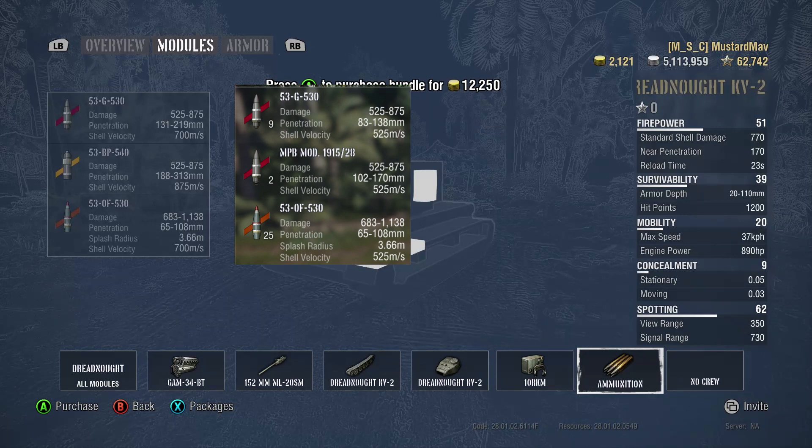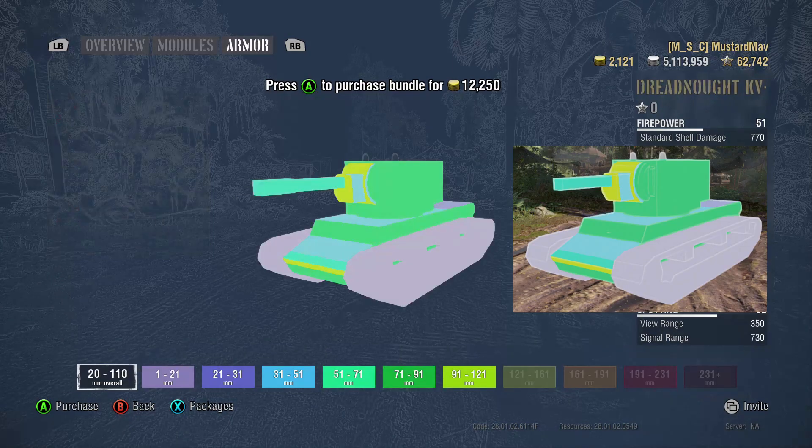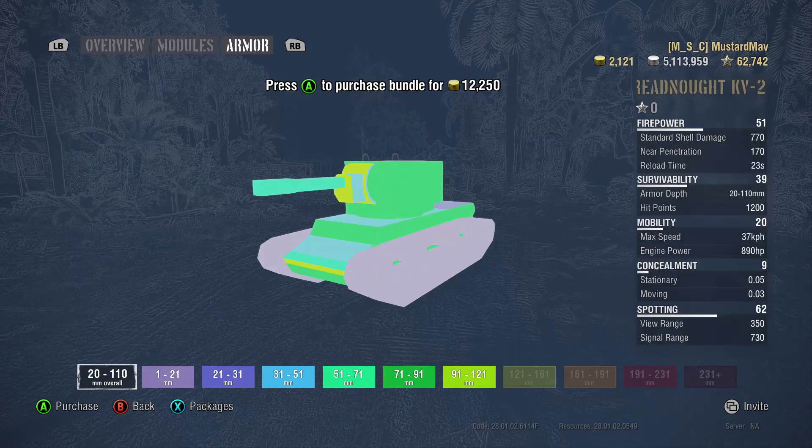Last but not least, its HE shell is capable of making tier 5s and 6s disappear back to the garage. The shell velocity is up, unlike the penetration on these rounds, but you'll still be lobbing your shots because 700 meters per second isn't anything to brag about.